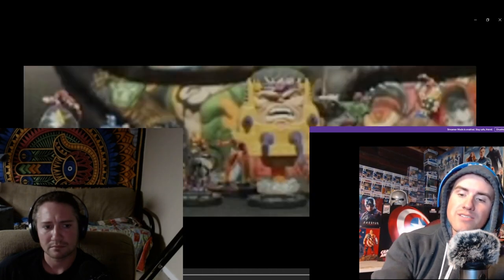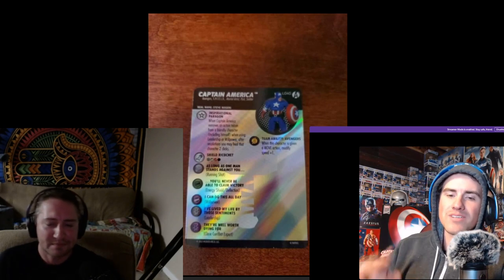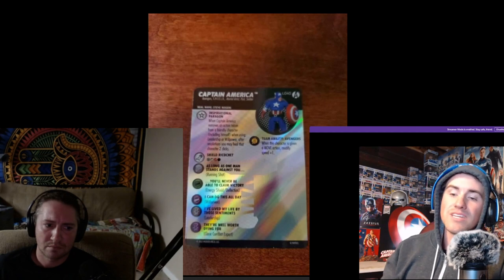When Captain America removes an action token from a friendly character, including himself, when using leadership or willpower, after resolutions, you may heal that character two clicks. The cool thing about this Captain America is that he has willpower on his last three clicks, and then he has leadership on his first two. So if you willpower on his very first click of willpower, he'll get back to his leadership, and then he can leadership again and heal back to full. He can heal himself back to full.